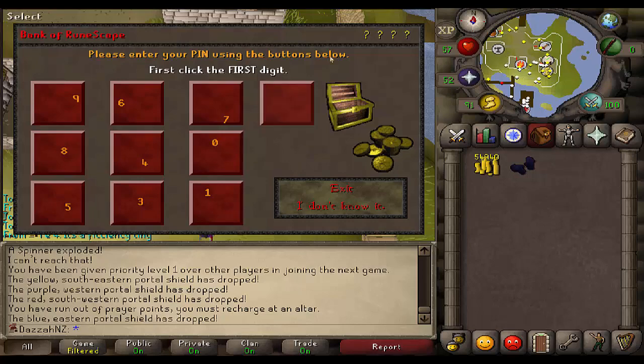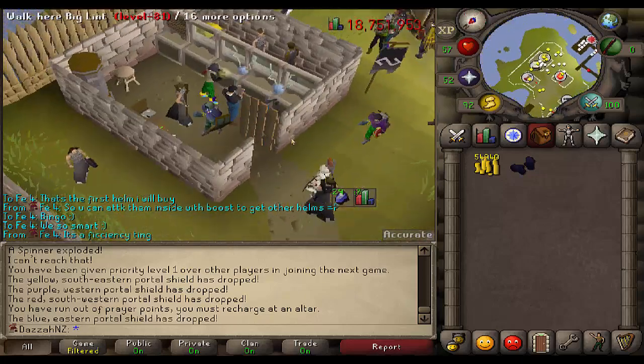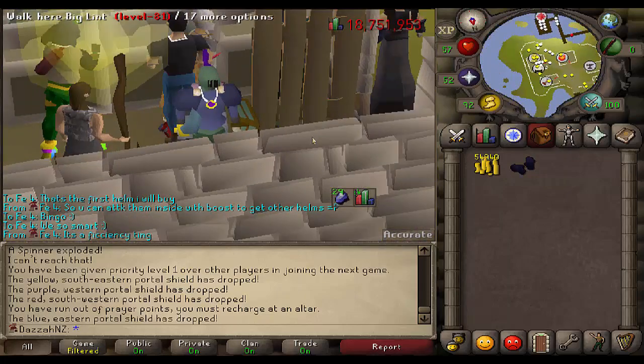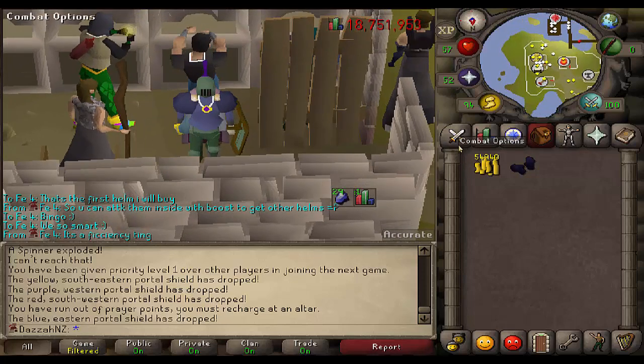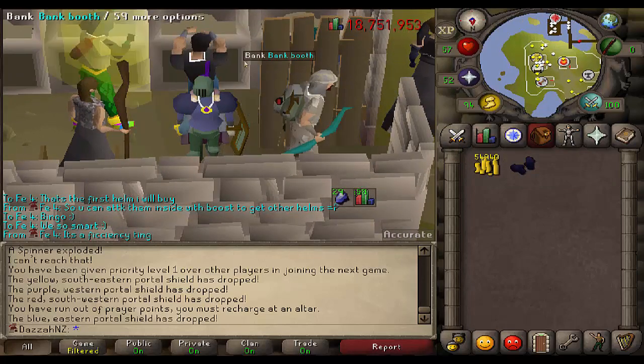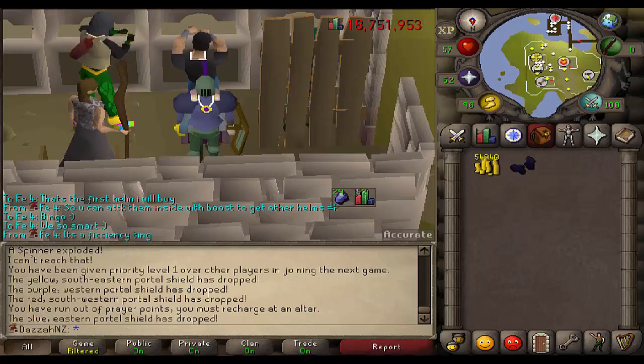I'm going to start with the melee helmet, and what that's going to unlock for me is I will be wearing Melee Void while I do Pest Control. It will help me unlock the other ones a little more efficiently, just because I'll be hitting harder with that bonus from Full Void. I'm actually going to put the rest of it on — I might as well. I don't really need the armor and if I die it's safe, so it just looks cool when you're wearing Void.